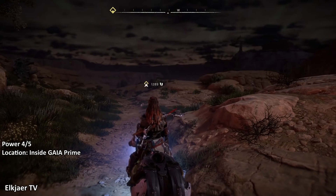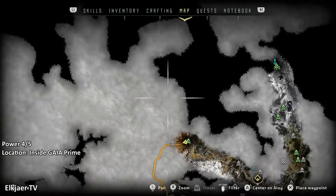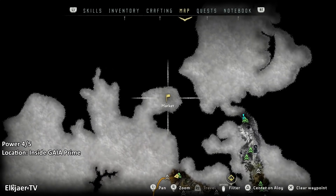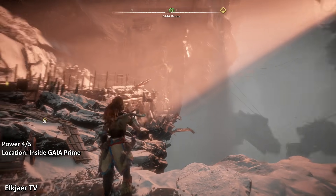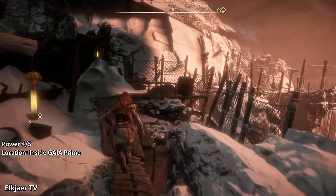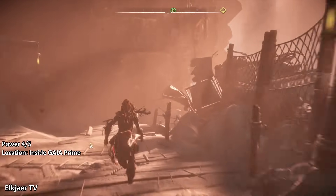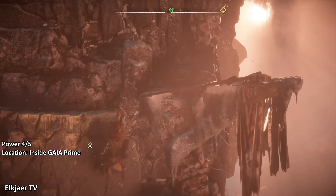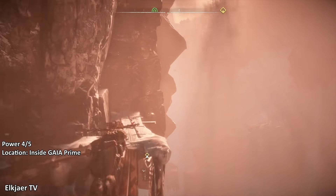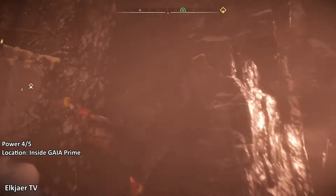Feel free to do some exploring in the Carja territory now that you're in early. For the next power cell we're heading up to Gaia Prime — make sure you go all the way up to the entrance. Once you've reached the entrance, head up the normal climbing path. At the very end of the climbing path you'll notice the ladder is missing — the ladder only spawns here when the quest is active — but we have a way to get around it without using the ladder.